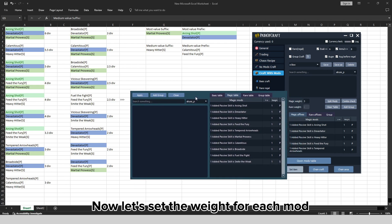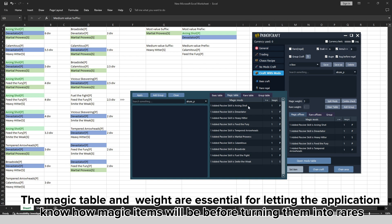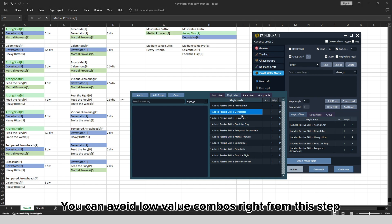Split them into the magic and rare tables. Now let's set the weight for each mod. The magic table and weight are essential for letting the application know how magic items will be before turning them into rares. You can avoid low value combos right from this step.